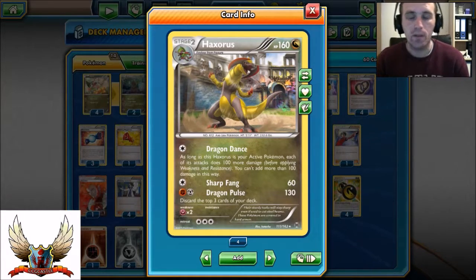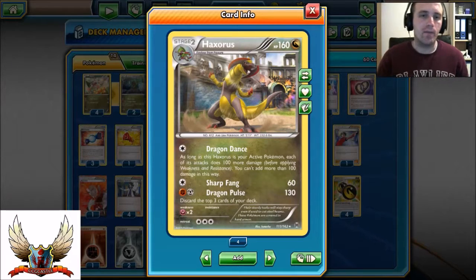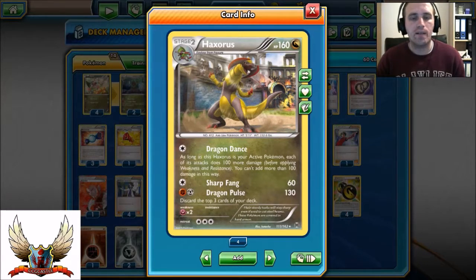This version is with Octillery for Abyssal Hand draw support. Haxorus has three decent attacks. The first is Dragon Dance — you can use it for only one energy. As long as Haxorus is the active Pokémon, each of your attacks will do 100 more damage. So Sharp Fang will do 160 and Dragon Pulse 230, with Double Dragon Energy.